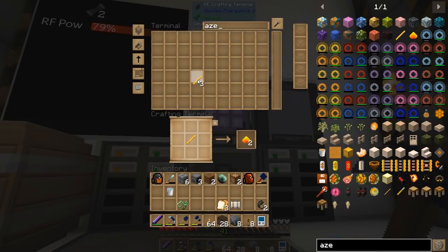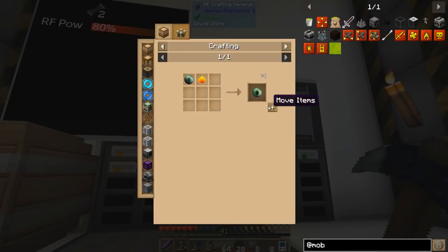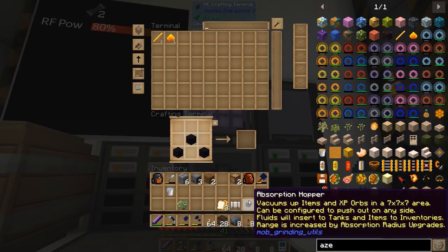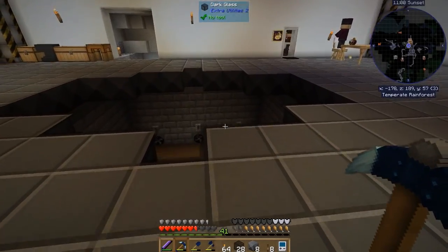Alright, now we need to convert our blaze powder. We need to make an Eye of Ender. There we go. And we can go ahead and hit up the mob utilities and work on making our absorption hopper. This guy is pretty great. If we hover over it, it says it vacuums items and XP orbs in a 7x7 area, can be configured to push out on any side, and fluids will insert into tanks and items into inventories. Ranges are increased by absorption radius upgrades.